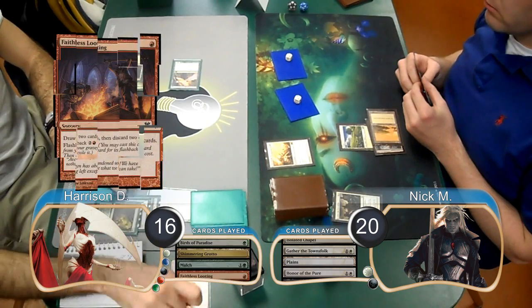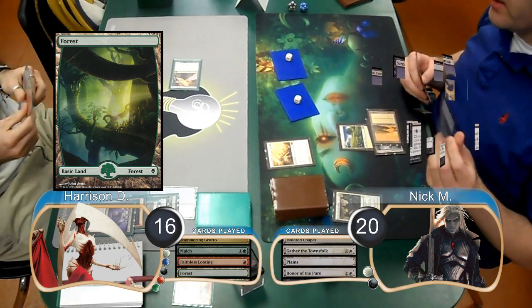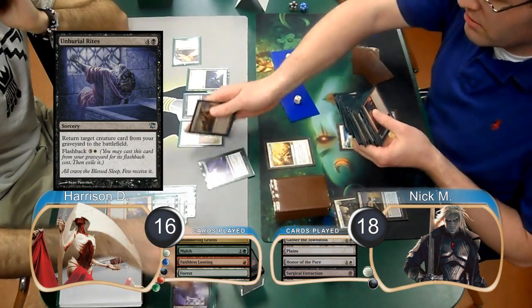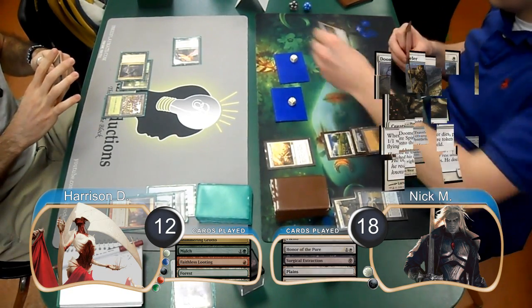Harrison flashed back his Faithless Looting on his turn and discarded another looting along with an Unburial Rites. He then played a Forest and passed, at which point Nick paid 2 life — going down to 18 — to cast a Surgical Extraction and remove all of the Unburial Rites from Harrison's library. Nick attacked for another 4 on his turn, dropping Harrison to 12, then post-combat he played a Doom Traveler.